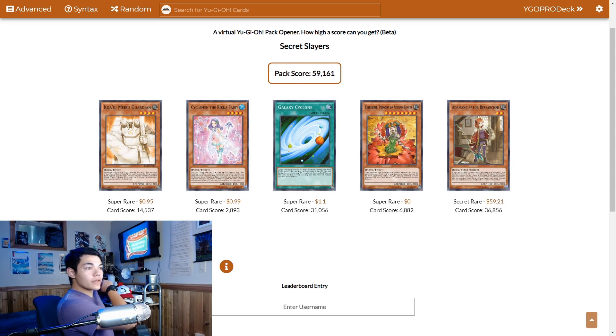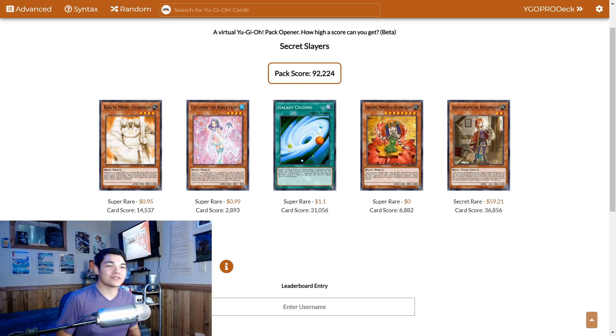Pack number 1 — hey, nice! We got Adamantcipator Researcher on the first roll. This is starting off great. I've got my Excel sheet open up here so I'm going to be changing the numbers. Researcher goes to 1, Cyclamen goes to 1, Galaxy Cyclone goes to 2, and that is our third Chirubimi. Maybe we'll try playing Adamantcipator with no good extra deck.